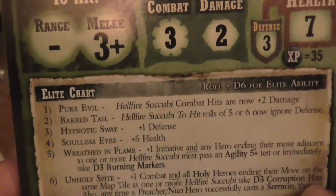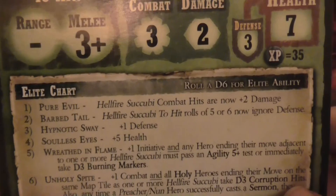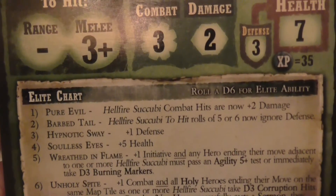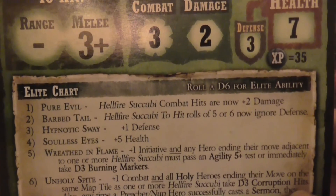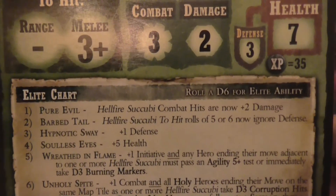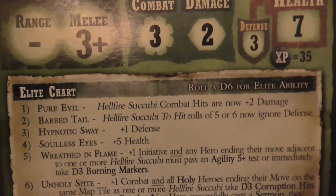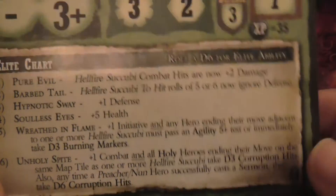Their escape is five plus. Melee is three plus. They have a combat of three, damage of two — not too bad. Defence of three — not great. Health of seven, and they are 35 XP each. Pure Evil: combat is now plus two damage. Barb Tail: hit rolls on five or six now ignore defence. Hypnotic Sway: plus one defence. Solar Size: plus five health — damn. When they get their ability they get quite good.